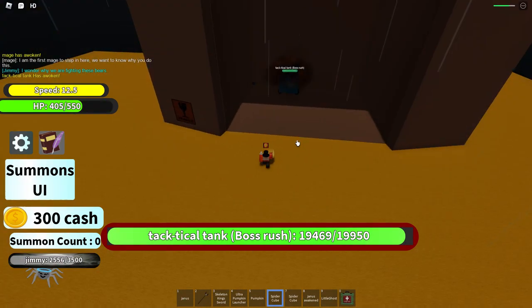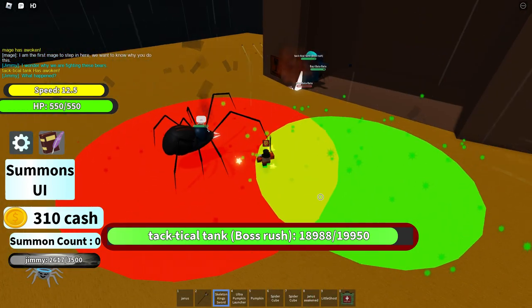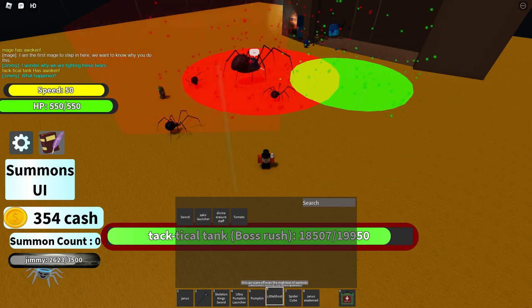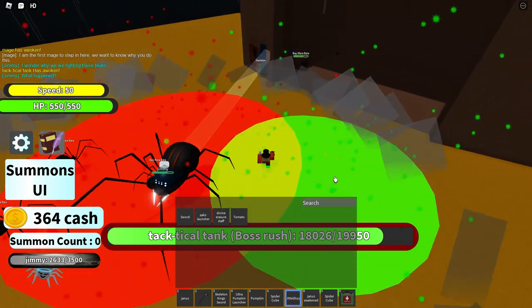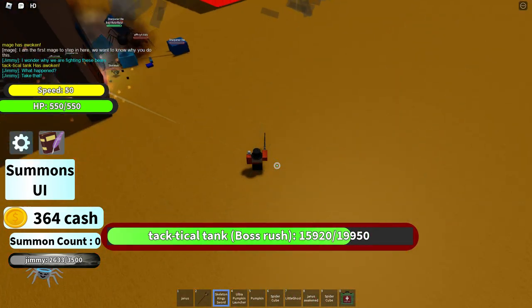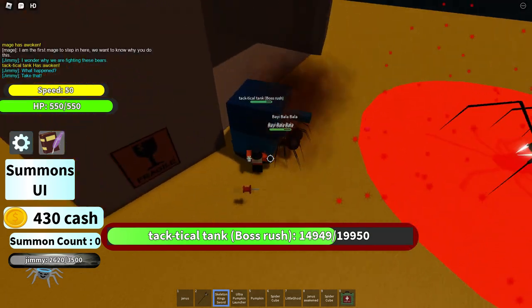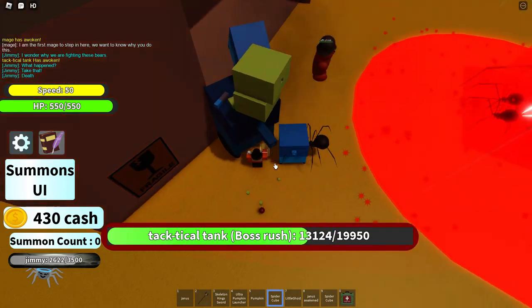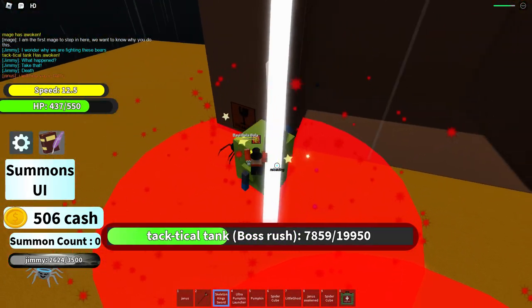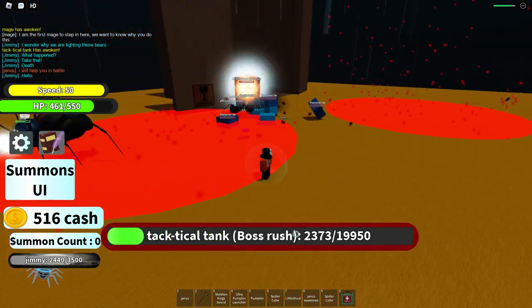Jimmy, you're gonna have to go over and fight the tank. Little ghost is pretty useful because it does big damage, but skeleton king sword is just better. The Q doesn't auto-track, but it auto-targets - you don't need to aim it, though they can still dodge it. Jimmy, come over here and stab him. Jimmy has a health bar as you can see. Using the spider cube teleports him.